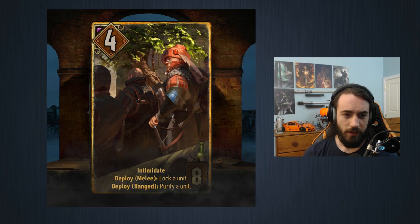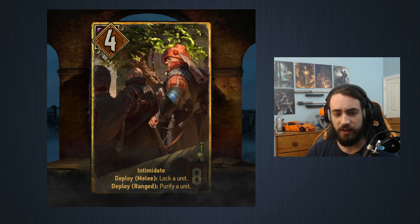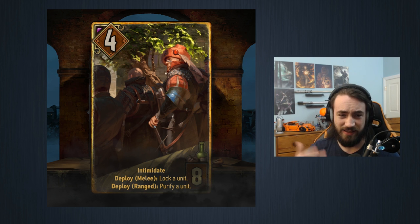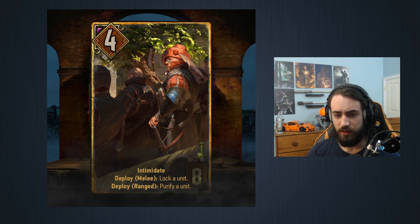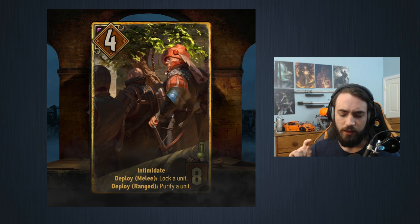Moving along — we have an eight-provision, four-strength unit with Intimidate, meaning every time you play a crime card it gets plus one. Deploy melee: lock a unit. Deploy range: purify a unit. This is very similar to the existing Agora — Agora is five for nine and can lock and unlock. This is a little better because it has Intimidate, so it functions as an engine, and I don't think people are going to remove it given all the higher-priority engines in Syndicate.